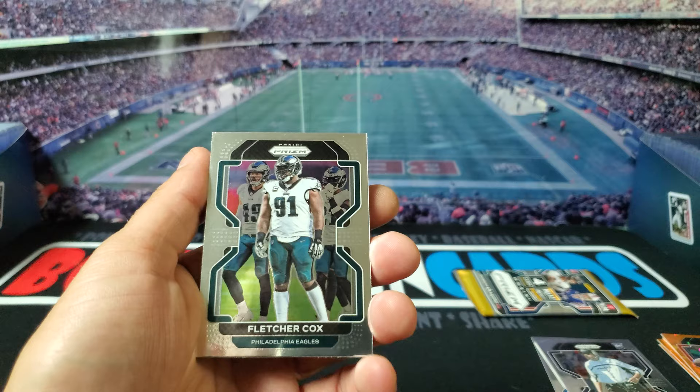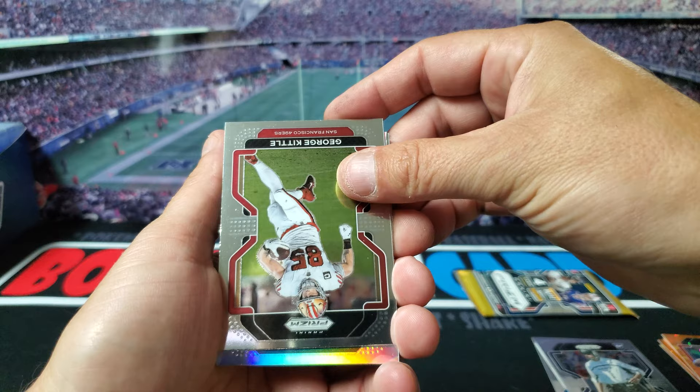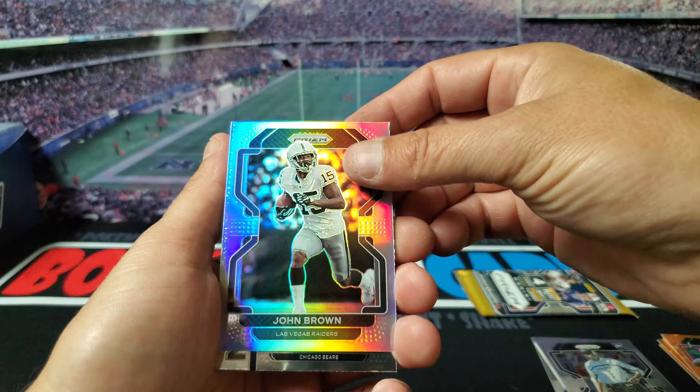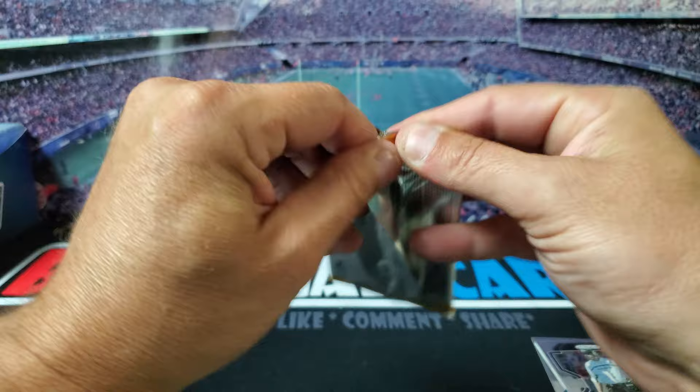It looks like we got a Silver in this one — we got Fletcher Cox, we got George Kittle. Silver is not gonna be a rookie, bummer. We got John Brown in the Silver. And then I ended up getting a Justin Fields with the New Recruits insert. Sweet, I'll take that. It's our one and only insert so far.